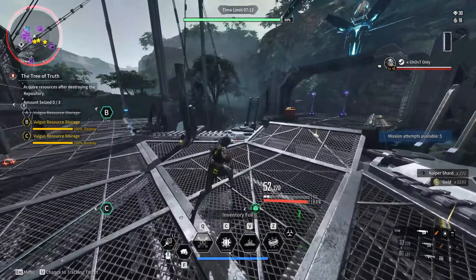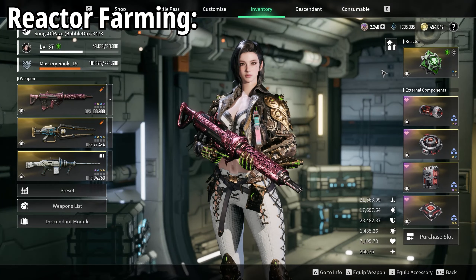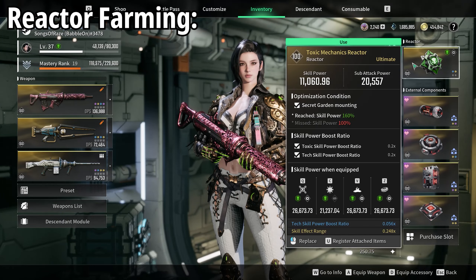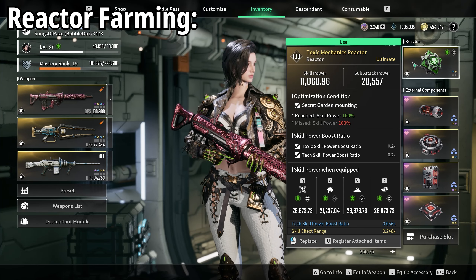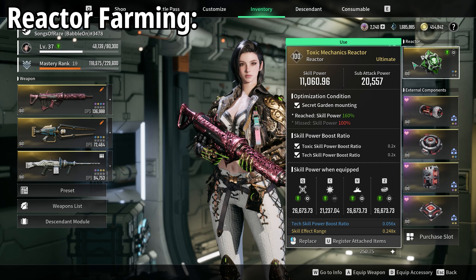Let's kick things off with the reactor farm - the most important thing you should be doing right now. What you want to be doing is grabbing a Toxic Mechanics Reactor. We will discuss the rolls in a little bit because you do want one for mobbing as well as one for bossing, but ideally you need a Toxic Mechanics so you have a roll into Toxic Skill Power Boost and Tech Skill Power Boost as well.